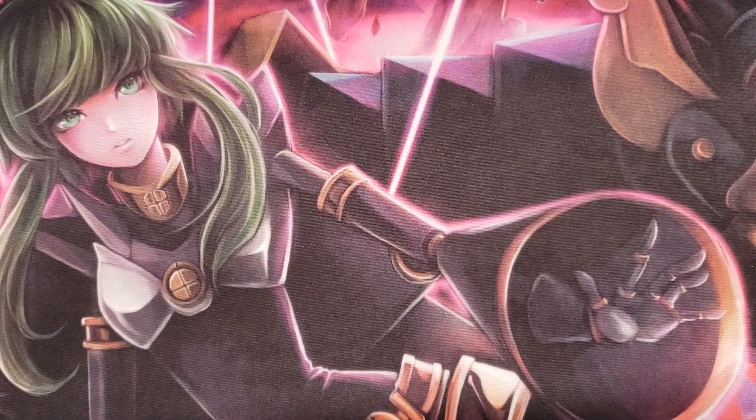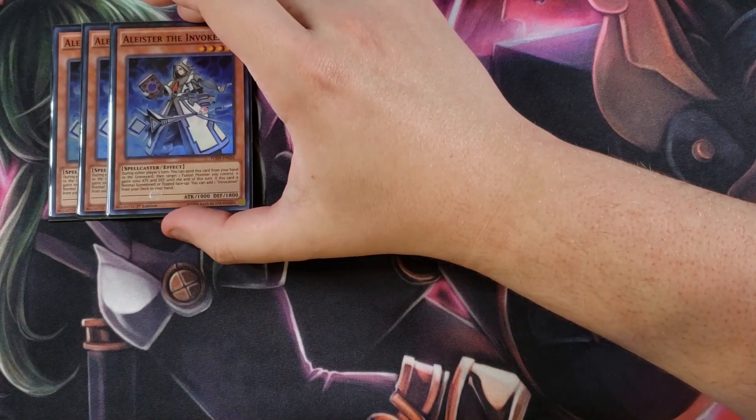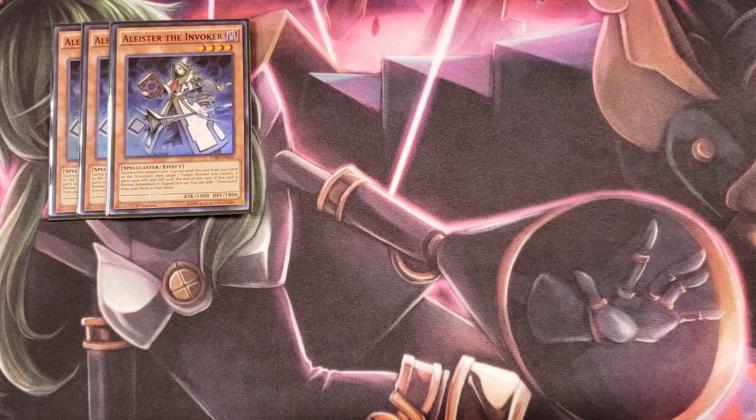First off, we're going to be playing three copies of Aleister the Invoker. Aleister is a really good card in this deck that enables you to get to your boss monsters. During either player's turn, you can send this card from your hand to the graveyard and target one fusion monster you control — it gains a thousand attack until the end of the turn. The really good effect is that it lets you add an Invocation from your deck to your hand, which is the key card you'll use to summon all your Invoked monsters.